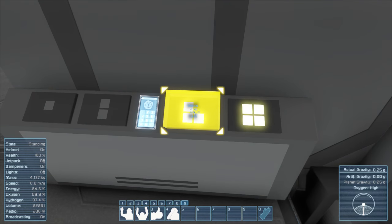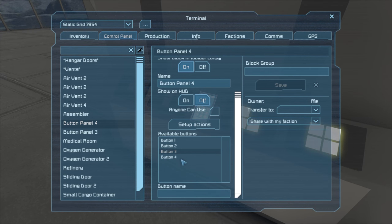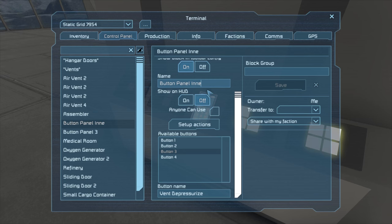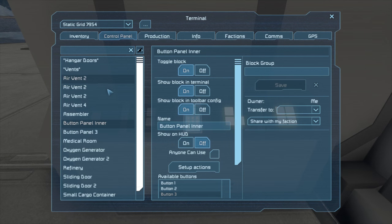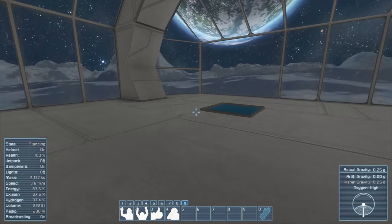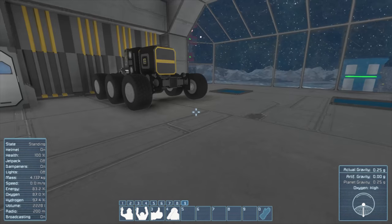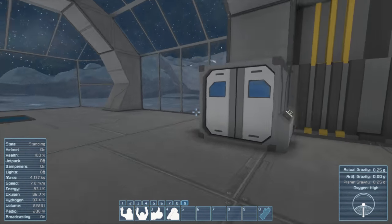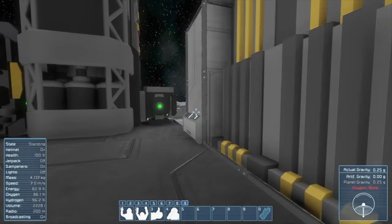So if I hit depressurize — which I should change the name of that button to 'vent depressurize' — this is button panel inner so we can find it later. Now it says vent depressurize. Air vents are set to depressurize, but the room pressure is 100%. What's going on? When they depressurize, they pull the air out of the room. Unfortunately, they pull it into a tank. We don't have a tank. So we need to do something about that. We're going to have some automation that will automatically close those doors so that kind of thing doesn't happen. So what we need to do is add a tank.